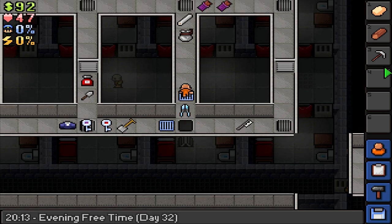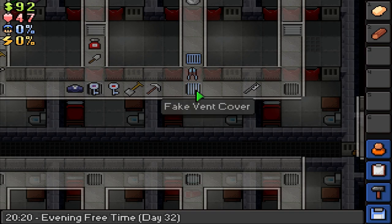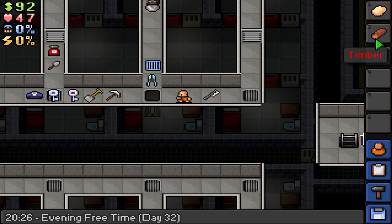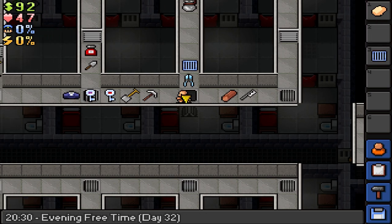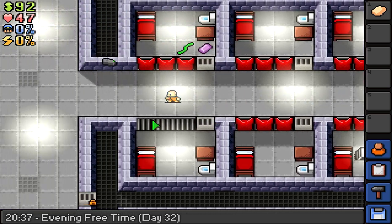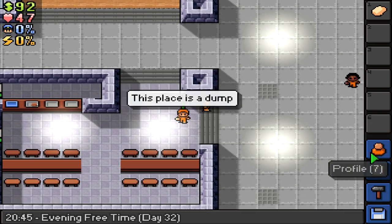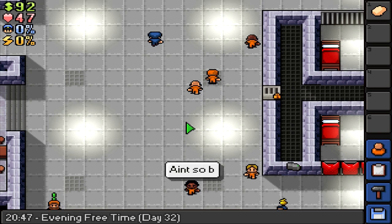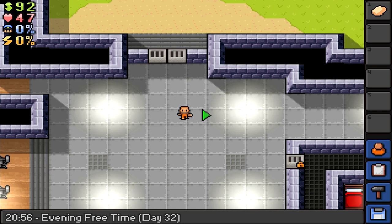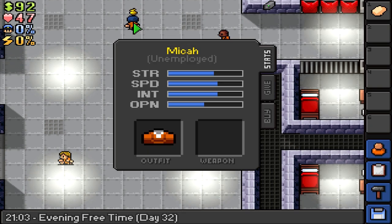We need an extra duct tape. We'll keep the putty with us just in case we run across anybody we want to roll. The warden didn't come in today, and we didn't get the lumber that we needed — we also didn't get a third duct tape.